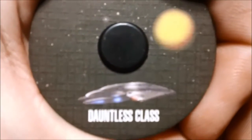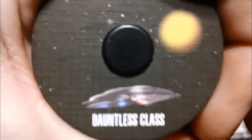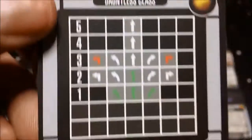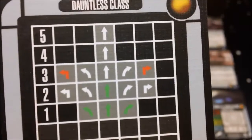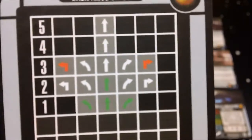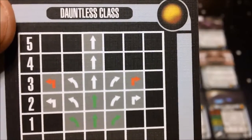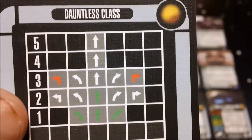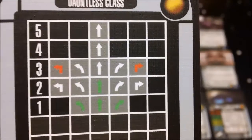We have our Dauntless class dial — a terrible picture of the ship, they always try to use ones out of the show. It's an interesting dial: no reverse whatsoever, lacking the tight one-turns, all the way up to a five forward. So reasonable, respectable speed, somewhat maneuverable, missing those tight hard turns, but you can live without them — a lot of ships don't have them.